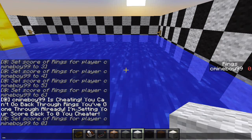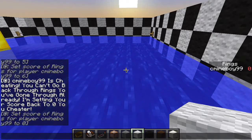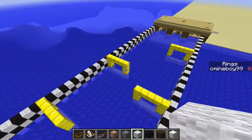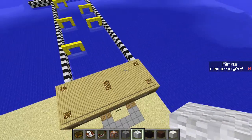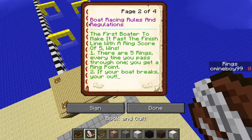If you have your chat width like this, you're not going to have as many cutoffs. On a server — which you'd likely be playing this on since you need multiple people — it's going to fix itself. This map is purely vanilla, it doesn't have to be Bukkit. So that's basically Boat Racing. The rules: two to three players, though you can technically do one to try to beat a time. PvP is off. The first boat to make it past the finish line with a ring score of five wins. If your boat breaks, you're out.